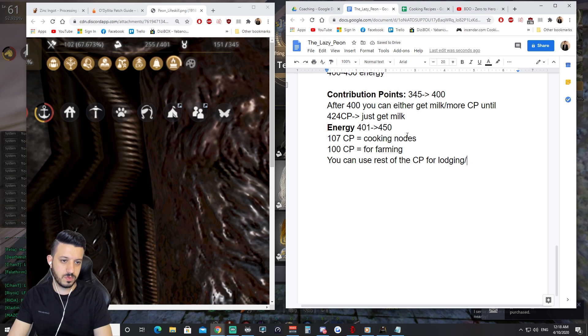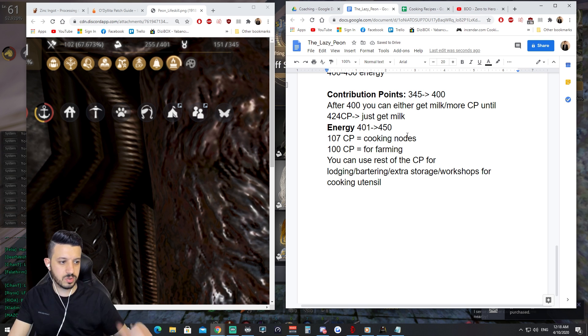You'll probably need some CP for bartering, extra storage, and workshops for cooking. Even if you don't like rough stones, you'll probably need one or two workshops to make your own utensils.